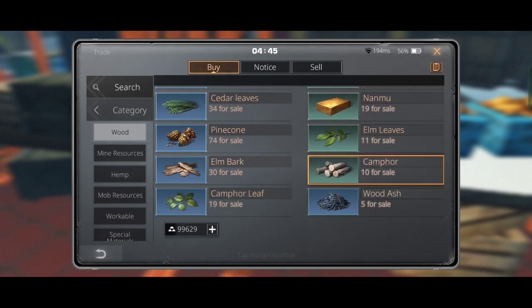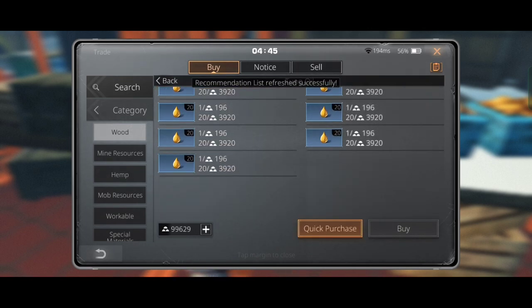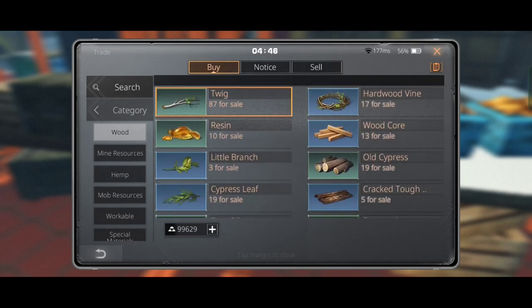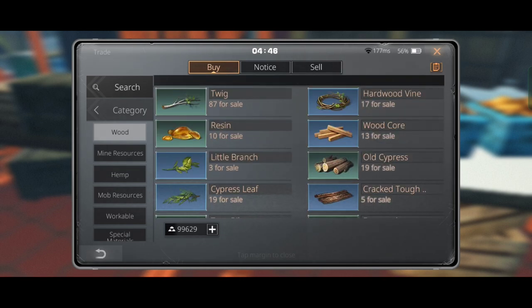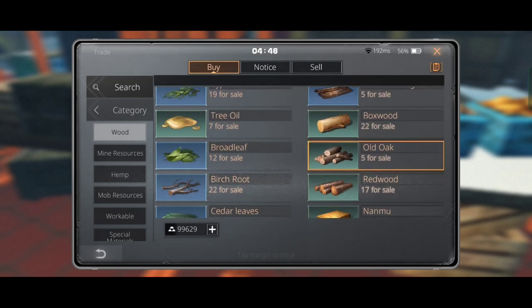Let's talk about how to find the best resources to sell. First, take a look at the market. Here you can see tongue oil has 43 items on sale and twig has 87 items on sale, so it's clear that if you try to sell these items they won't sell quickly.